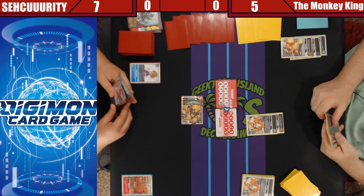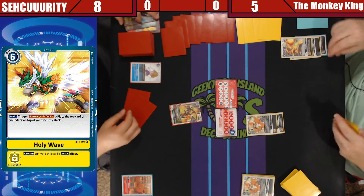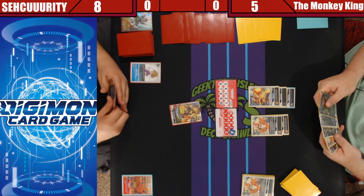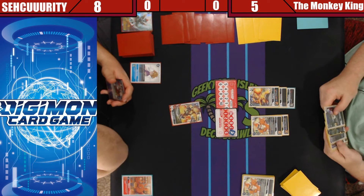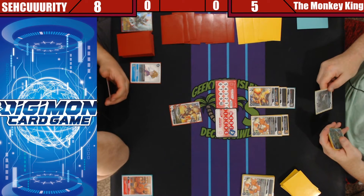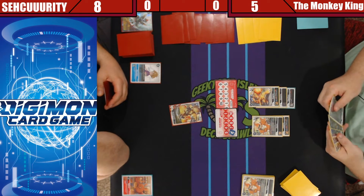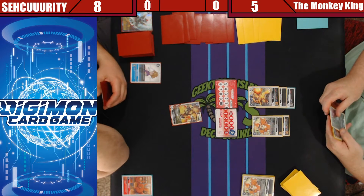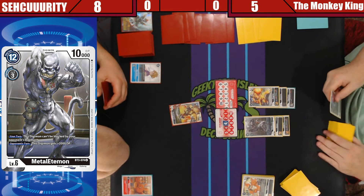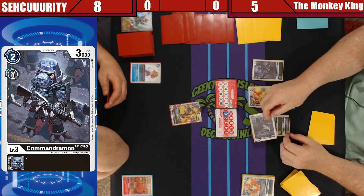I think I should just get extra security. That's all I have and then reboot, here we go. Monkey mans! Get rid of this guy — I will have nothing left in my life. Three, okay, digivolves. Two plays him, okay. Swing for twelve because it's my turn — you can't block. Okay, boom.